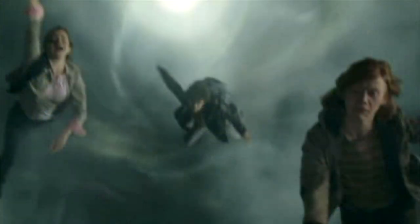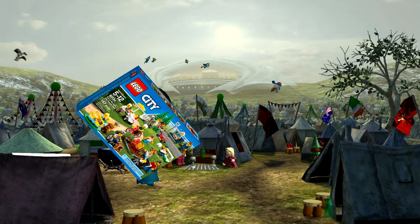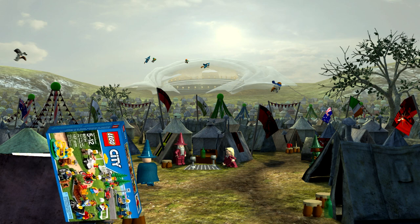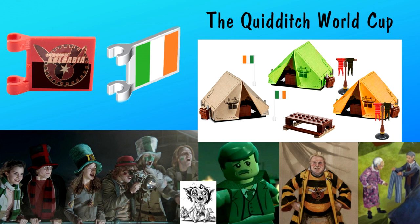This object then transports the lot of them to the site of the Quidditch World Cup. The campsite would make for an interesting set in the style of the city people pack sets that we used to get from LEGO. We could have one or two brick-built tents, banners, and flags representing the two Quidditch teams. And most importantly, some obscure characters like Barty Crouch, Ludo Bagman — though unfortunately he was cut from the films — just like Winky.